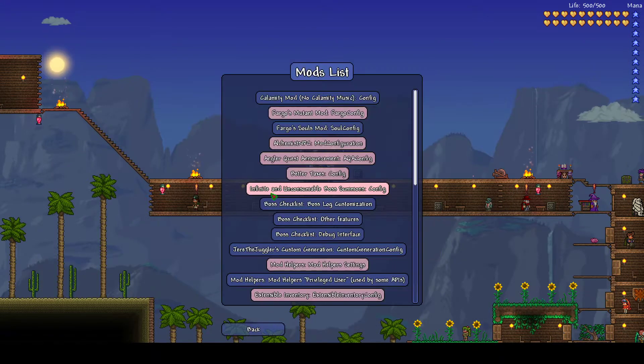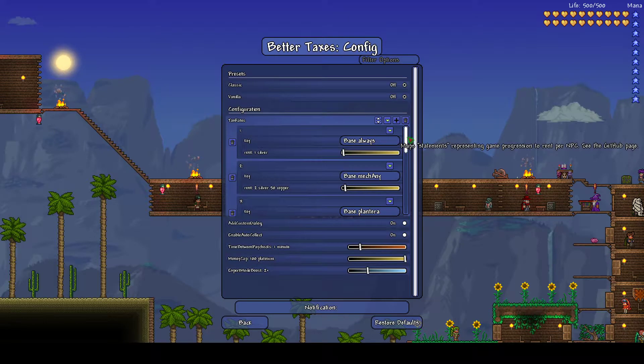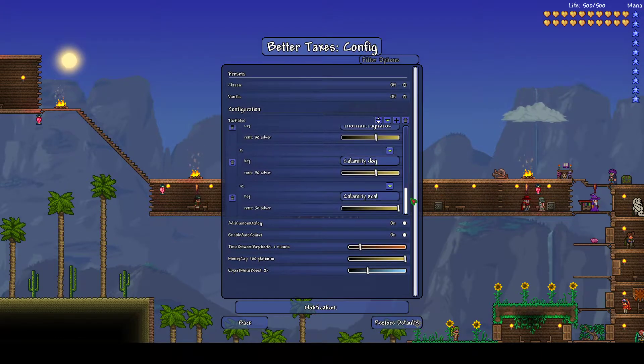If you go to the settings, go to the mod configuration, and you click Better Taxes config, you're able to customize it. As you can see, there are different options — base always, base mech, any — representing different stages of the game that provide you a different amount of money.